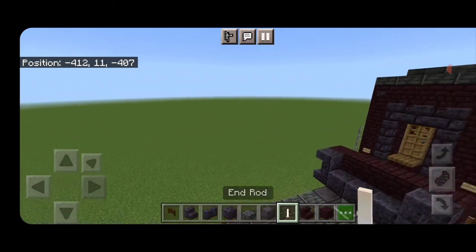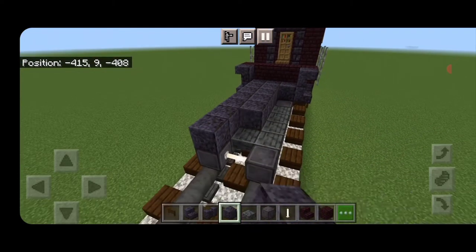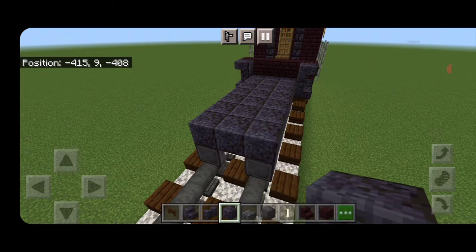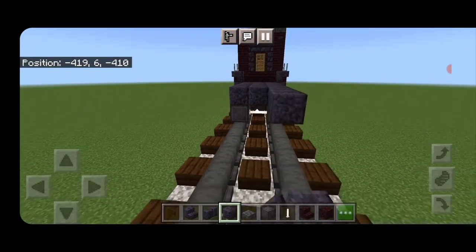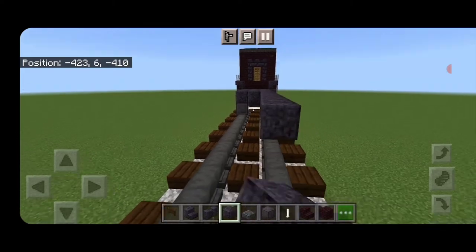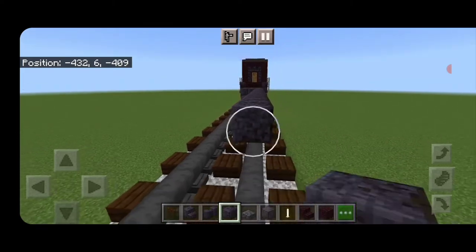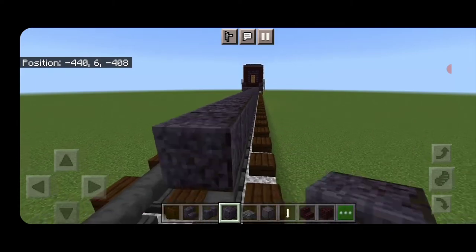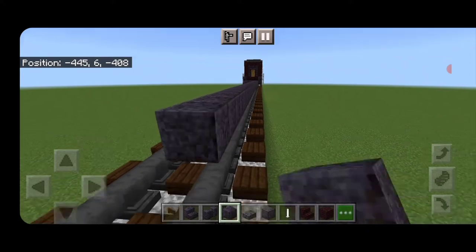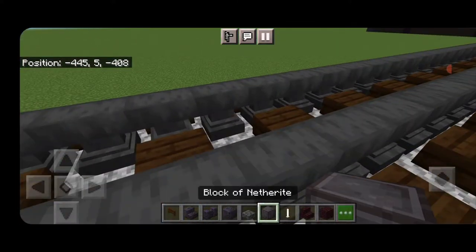On the upper hip box, a three-by-four of polished deep slate slabs, then a netherite wheel on each rail again with an N-rod axle. Then on this second layer, fill the top middle three to the end of this truck with polished blackstone block. Then on this second layer we're going to extend a line of polished blackstone blocks one block above the rail, 31 blocks long past those wheels.